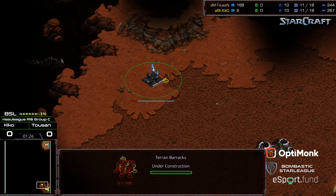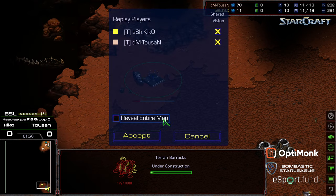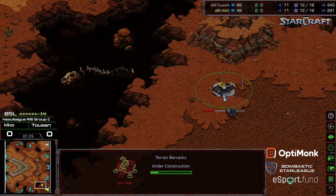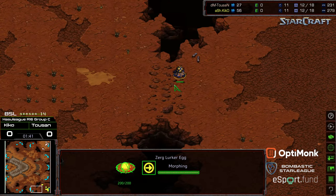So we got an initial SCV building the barracks a little bit to the north. This is on Butter, just in case you guys aren't familiar with the map. Kind of an unusual placement for the barracks — it leads me to believe that he wants to lift it off and get it moving as quickly as possible. Looks like the same thing on the opposite side from Toussaint.